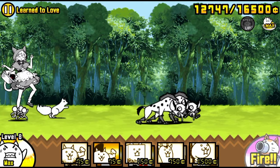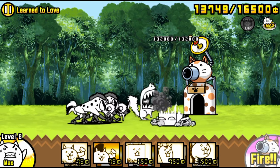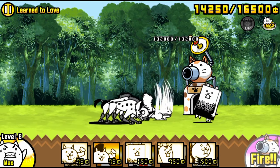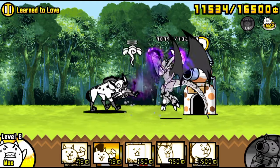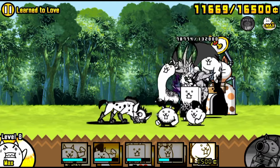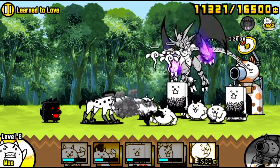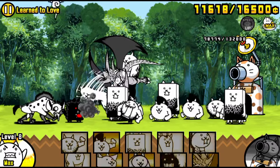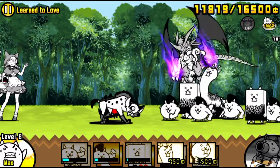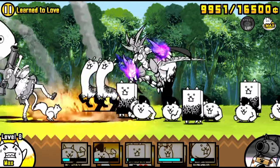Once both hyenas are out, this is what you want to do — it's pretty much the same thing you've seen in Mina videos. Lure the hyenas to your base and take them out with Bahamut. Get them synced up: a perfect way to do it is to let them hit the cat base so they are both synced up, then use your laser so they are perfectly aligned.